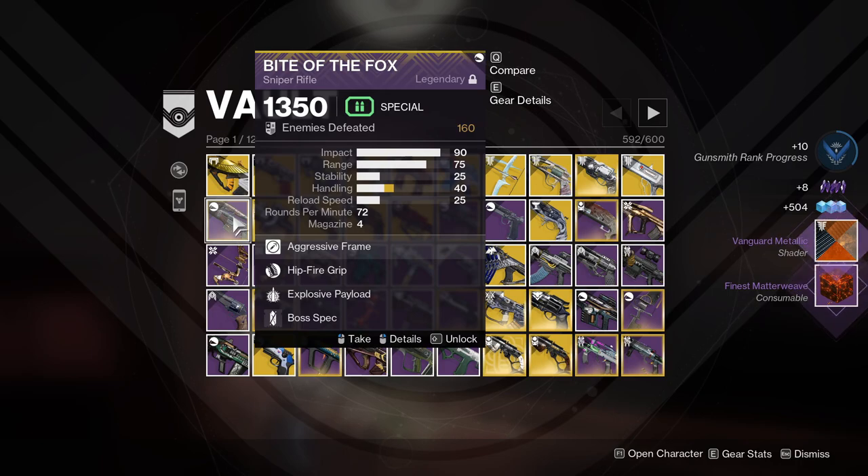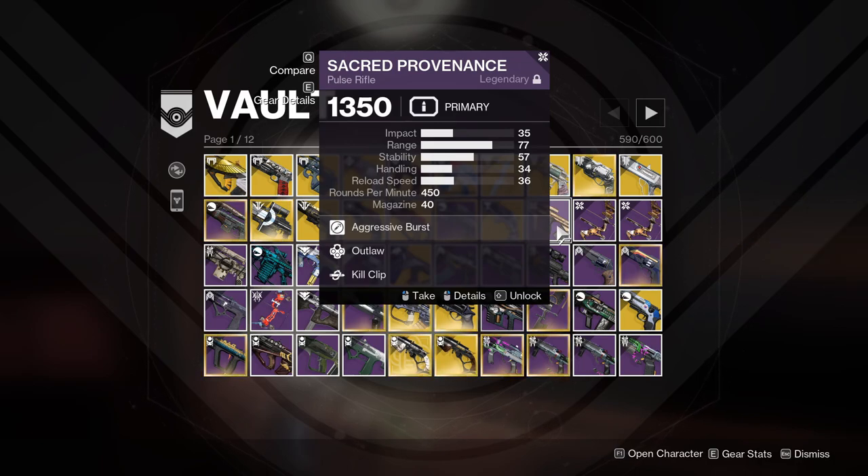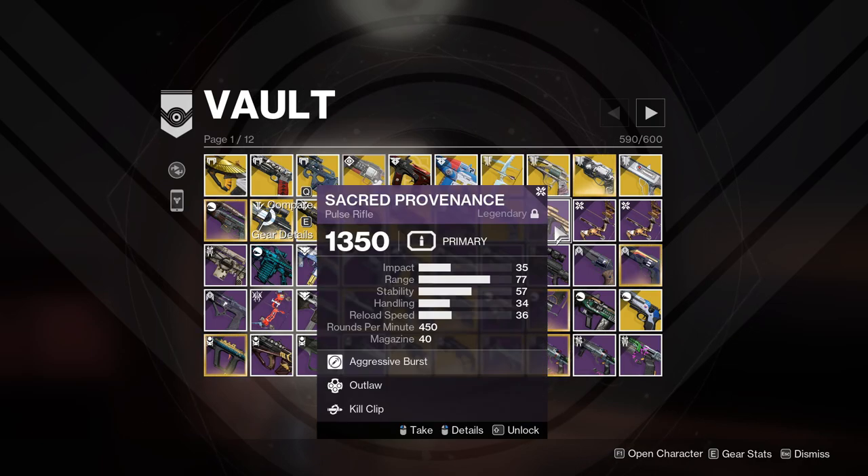Fire the Fox I'm keeping because I have very fond memories of it and it is an Iron Banner sniper. Sacred Providence — you can get this from the Garden of Salvation raid. I never recalled actually using it, but it is a 450 RPM four-burst-frame with Outlaw Kill Clip. I'll hang on to it because I want to see how it performs in open combat; I pretty much got it and then left it.